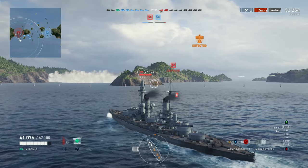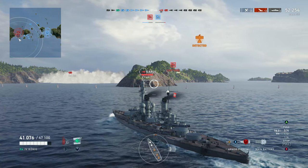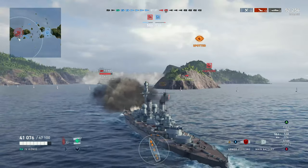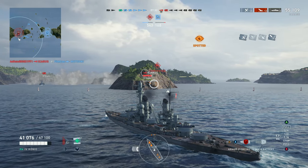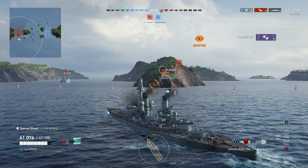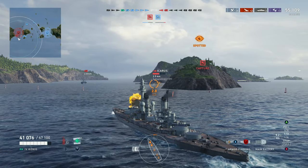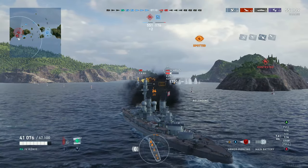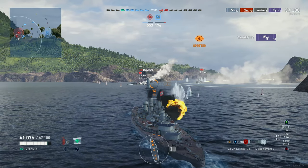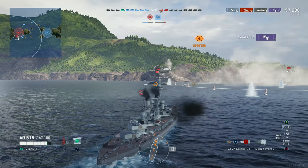What actually plays out is significantly different than what I expected. We're about to see these German secondaries open up. The Iowa has 20 secondary guns — 10 on each side, in a 5x2 configuration, 127mm. But this Koenig has 105mm secondaries and also 150mm secondaries, roughly 14 of each — so about 7 on each side of the ship. I'm going to turn hard to port and then make a second turn hard back to starboard. We do get some shots on the Icarus. Look at these secondaries opening up — and this isn't even a secondary build!